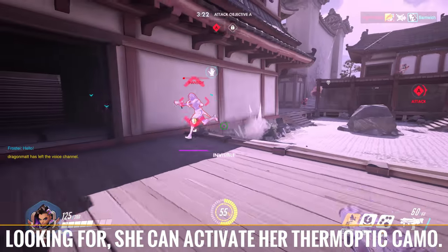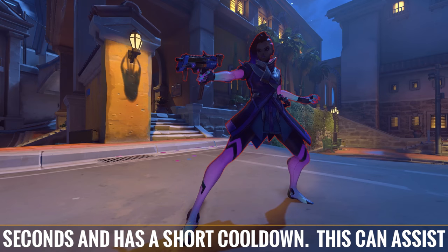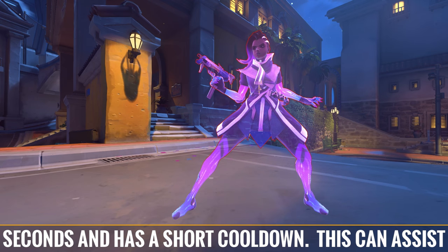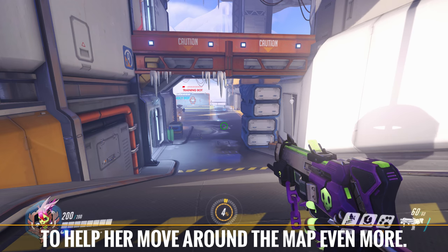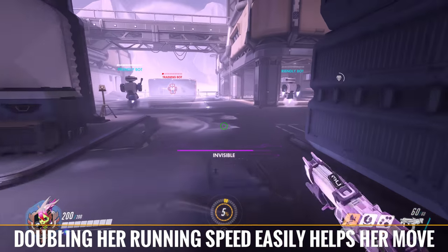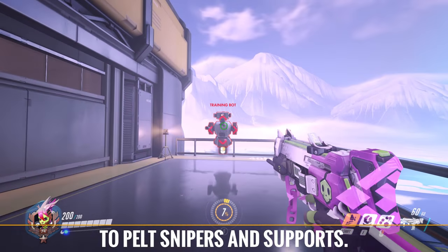To get in range of those soft targets she is always looking for, she can activate her thermoptic camo. The camo turns her completely invisible for a few seconds and has a short cooldown. This can assist in getting behind the enemy team, and it gets even better — during stealth she gets a large speed boost to help her move around the map even more. Doubling her running speed easily helps her move undetected to the perfect position to pelt snipers and supports.